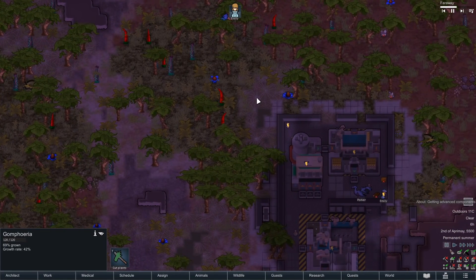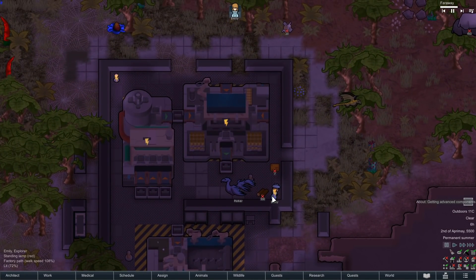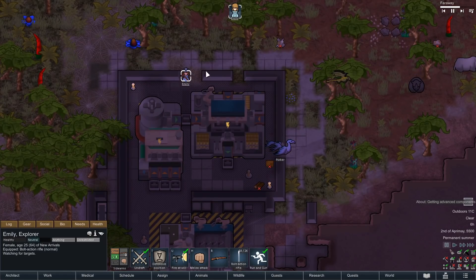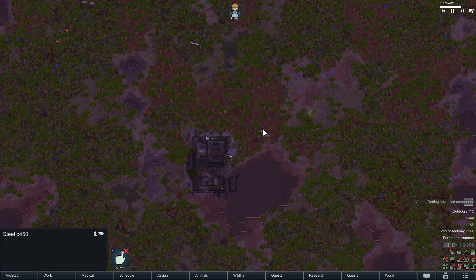Anyway, so I gotta know, what happens if I walk on this? Will I die? Will I get immediately eaten? Oh god, I don't even have full ammo. Doesn't even seem to slow us down that much. Probably lets the feralisk know that we're here, though.